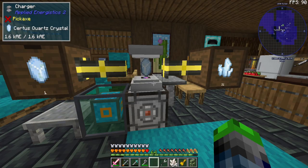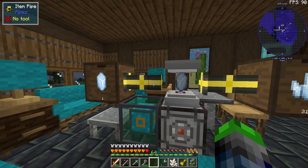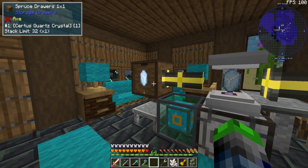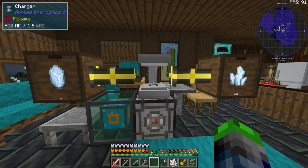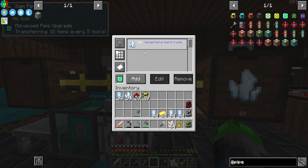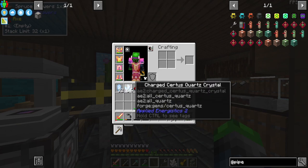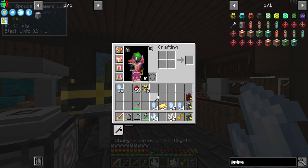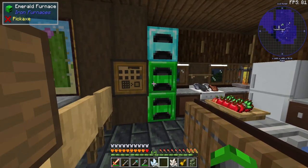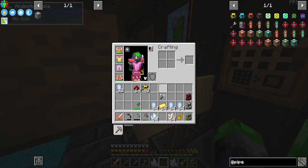Here's my semi-automated setup: the certus quartz gets pulled into the charger, and once it turns into charged certus quartz a filter only pulls out the charged version. Now we have a stack, but we're out of a full stack of redstone. Let's go ahead and fix that.